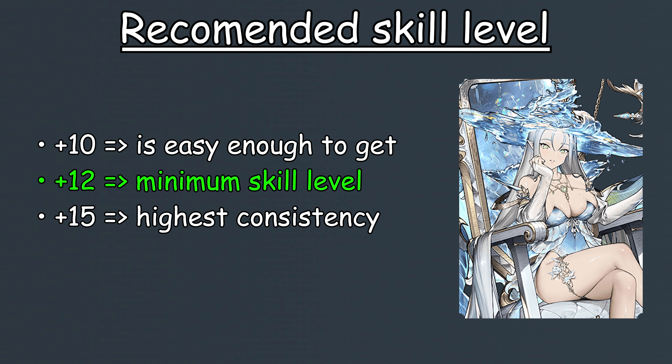In my opinion, the easiest skill spike you could get on Neptune is her plus 10 due to the availability of books and fate gifts. But for her to be viable in Arena, she needs to be at minimum plus 12, since this enables Neptune to be more consistent due to the upgraded push distance. However, honestly, plus 15 is what her skill level should be at, as this upgrade would max out her push distance, allowing for enemies to always be clumped up together when she hits them.